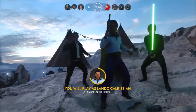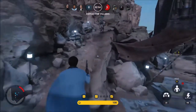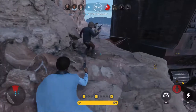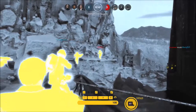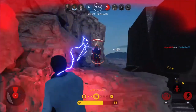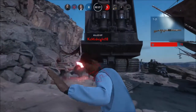Lando's special trait is called Fortune Trigger, which increases his chance of a critical hit as his trait level goes up by killing enemy heroes and regular troops. The more damage you do or the more kills you get, the more chance you have of getting a critical hit — basically an explosive shot from Lando's gun. It's usually a one-hit kill and at the very highest level you have a 50% chance, which is very fitting for Lando as a character who deals with odds.